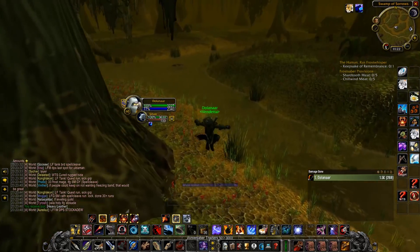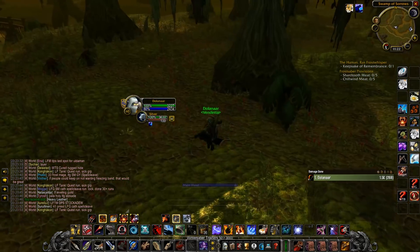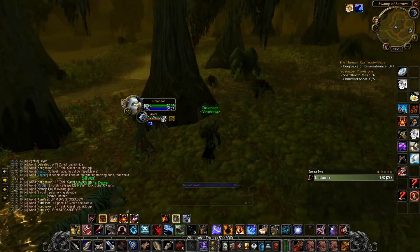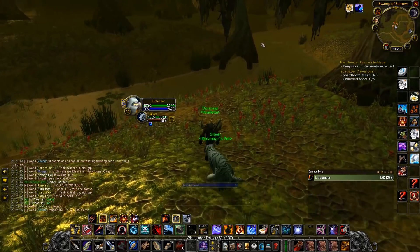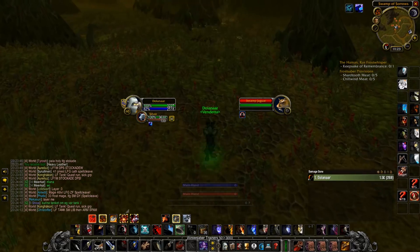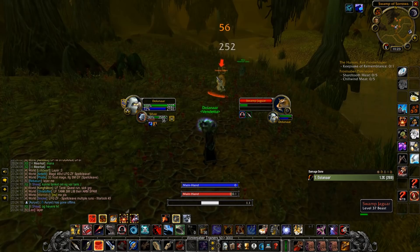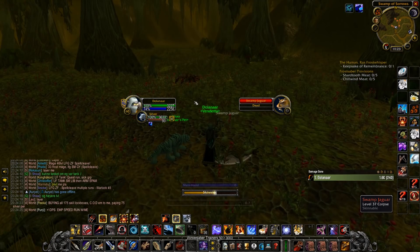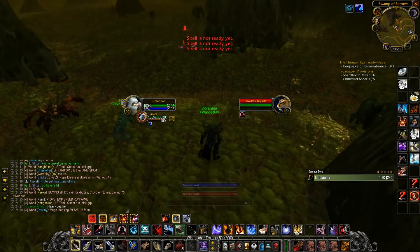If you kill roughly 200 Jaguars per hour — about one Jaguar per 17 seconds — you should be looking at roughly 20 gold per hour without skinning, and 25-30 gold with skinning depending on your market value. Keep in mind these gold-per-hour figures are in pure vendor value. Some items might be worth auctioning depending on supply and demand. You also have the chance of looting uncommon and rare items which will increase your gold per hour. Overall, this is a pretty good gold farm, especially since it can be done while leveling, and at max level it will still be somewhat viable since you will kill Jaguars much faster, and most of the gold per hour is in raw vendor value, so there's not a lot of variables you need to factor in.